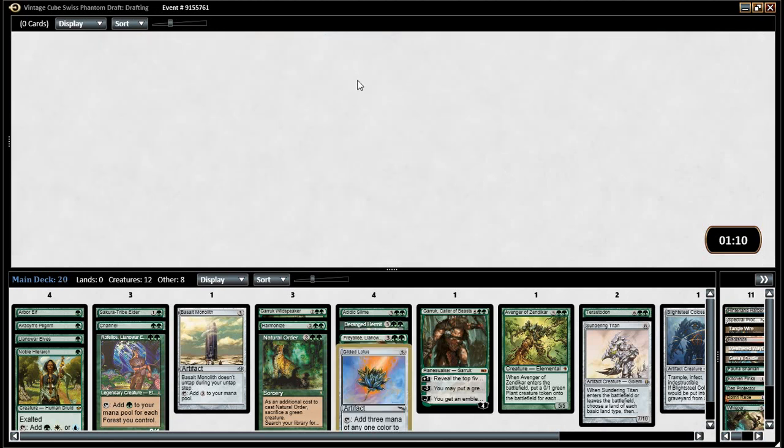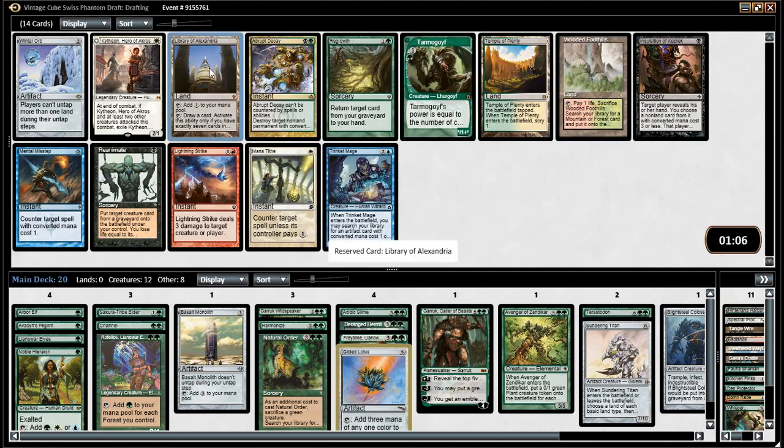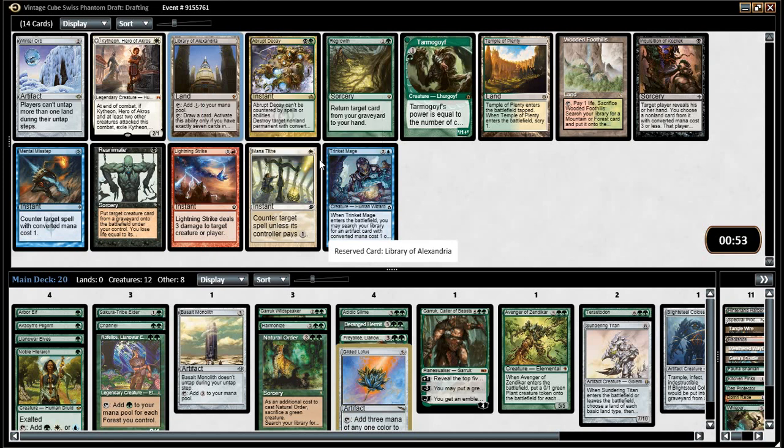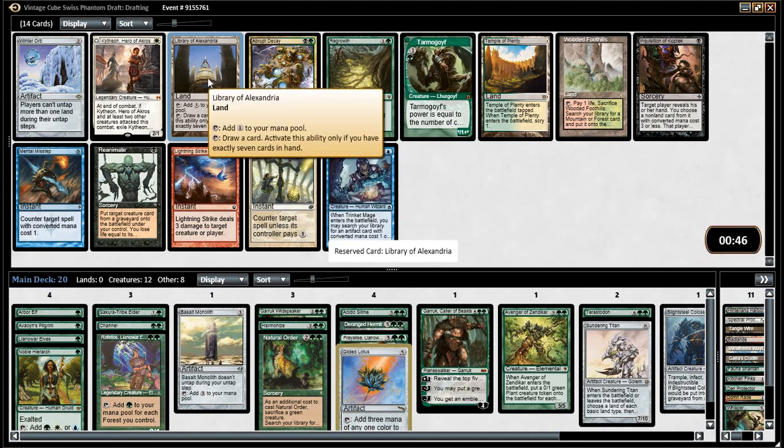We can channel into it, which is actually fine. We're dumping our hand. I don't think Library is exactly where we want to be. The problem I have with Library is A, it's not fetchable. B, I don't think we're ever going to have seven cards in our hand unless we cast on turn one. The card advantage game isn't going to work for us — we're going to give up some of our speed. We're deliberately vomiting our hand.